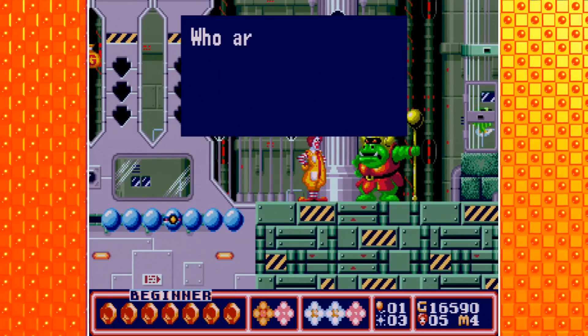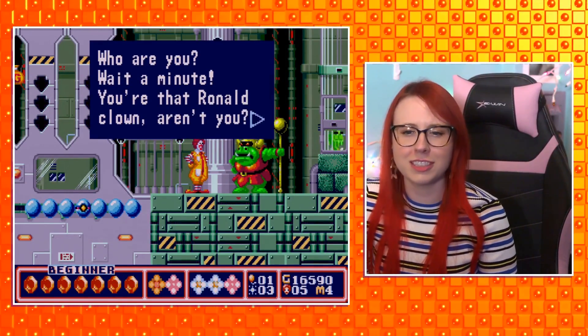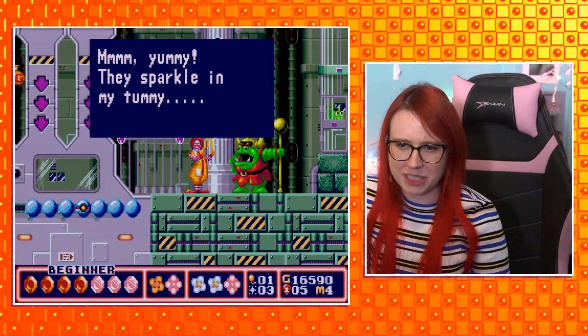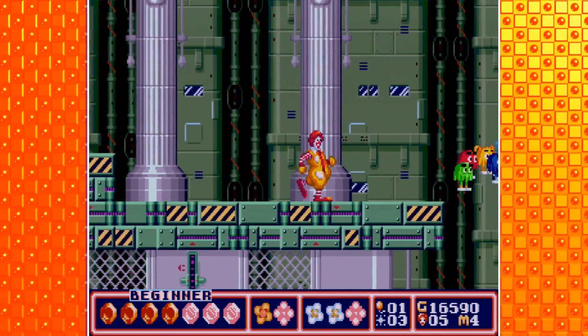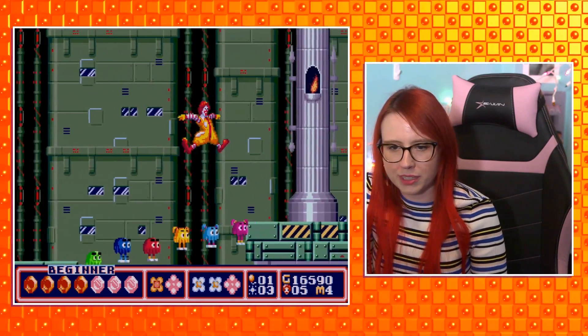We did it. 'Who are you? Wait a minute, you're that Ronald clown, aren't you?' Harsh. We're going to give them the jewels. 'They sparkle in my tummy?' I don't like that. Yay, we saved the Fry Kids! I guess they got abducted on the moon. Ronald, why did you put those guys in danger? Look how cute they are. I like this game.